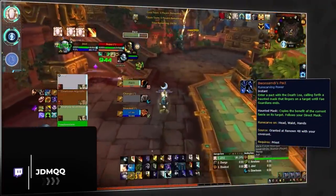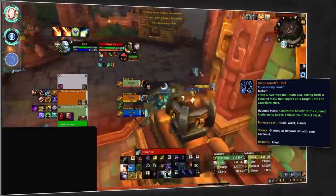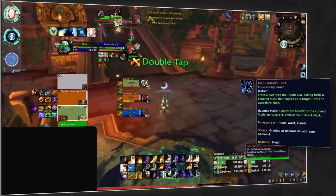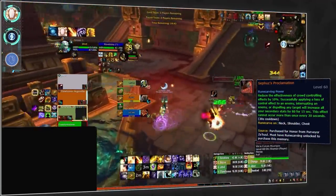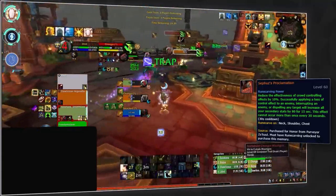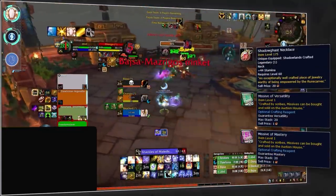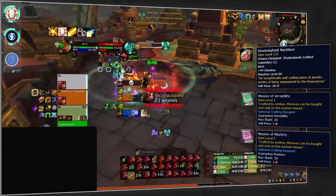Swapping over to Discipline, the best covenant still remains Night Fae. Even after the nerf, this provides much-needed mana and the benefits of additional damage reduction and CDR thanks to Bwonsamdi's Pact. To pair with this, the safest bet is always going to be Seraph's Proclamation for the reduced CC duration and additional stat proc. Due to tier placement, this is now ideally made onto a neck piece with versatility and haste missives.